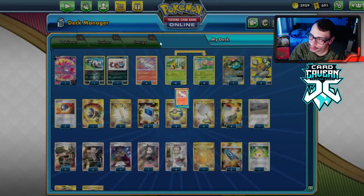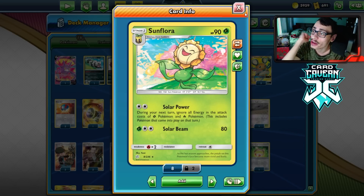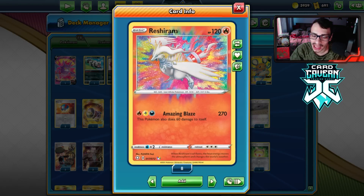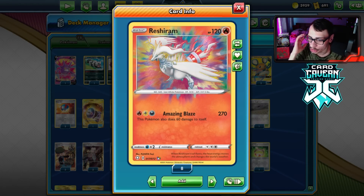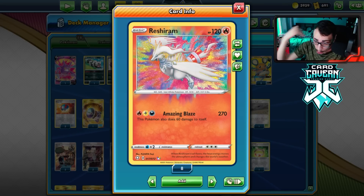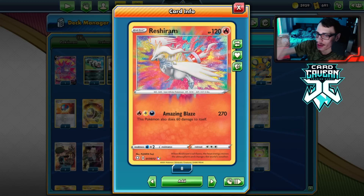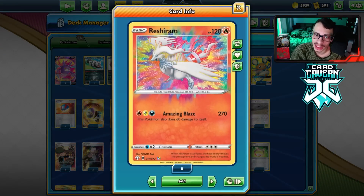This is going to be a Sunflora Reshiram Amazing Rare deck. The idea is we're trying to use Solar Power, which for Twin Energy lets all of your Fire and Grass Pokemon have no energy in their attack cost. That means during your next turn you can use Amazing Blaze for zero energy. I have tried this combo with Charizard VMAX before, which is probably the better version of the deck because Reshiram is a very sturdy Pokemon. If your opponent is able to take a knockout every single turn, it's not looking good. However, we can try to make this work with the Reshiram play.